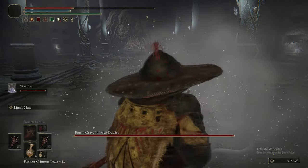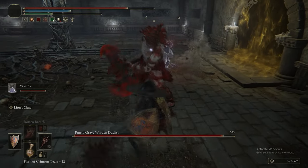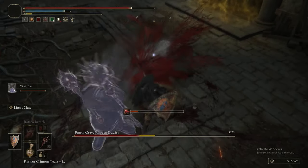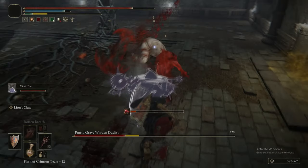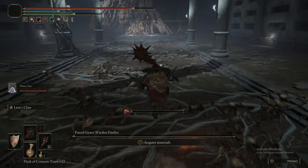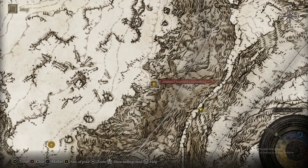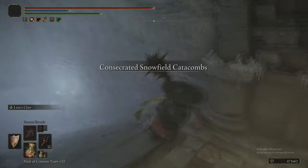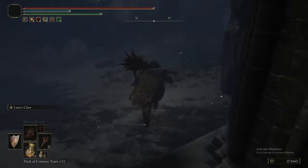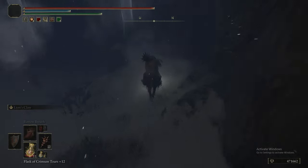The boss here is an Erdtree Burial Watchdog — hilariously, by far the easiest part of this whole catacomb. One Lion's Claw took off about a third of its health, and the Mimic stole the kill. The reward is a Great Grave Glovewort and the Rotten Duelist Cloak, which has a unique interaction with the helmet where it puts the hood up — and that looks quite cool.